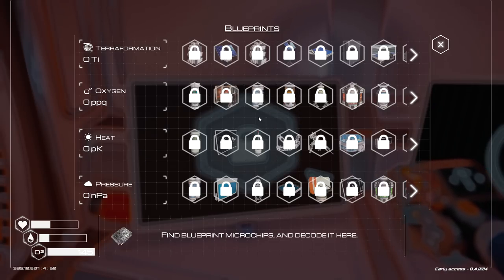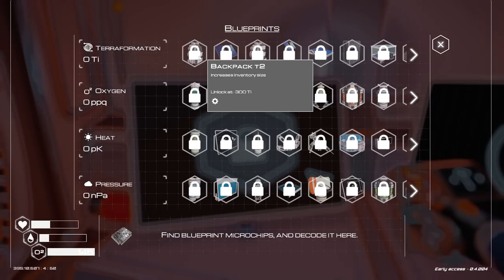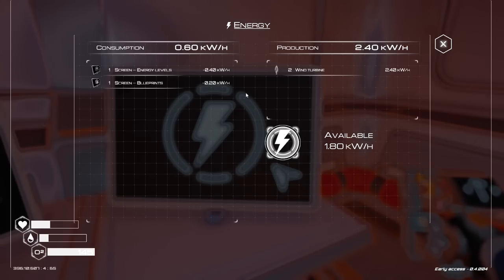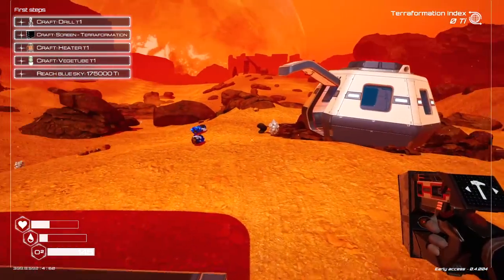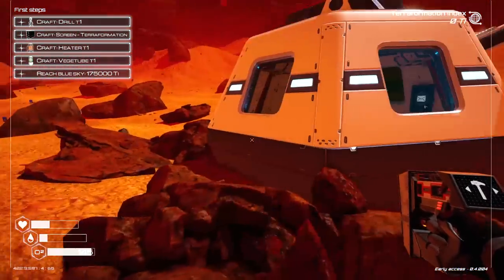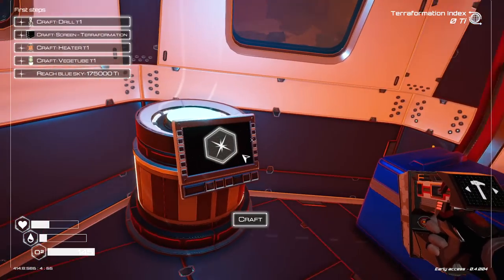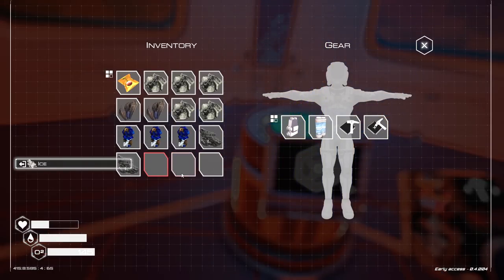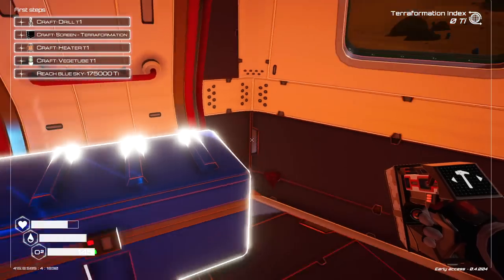It looks like our progression is gated by how much we've terraformed the planet. As we raise the KTIs we get new tiers of stuff — good to know. We've got a Lerma seed. A veggie tube can generate O2 if you put a seed inside the device. Does it go outside or inside the house? It definitely does not go outside.